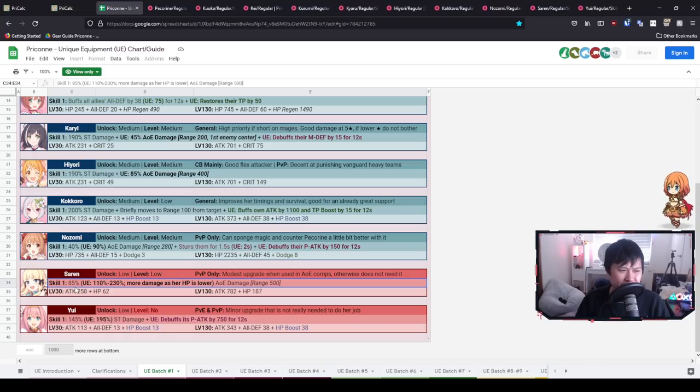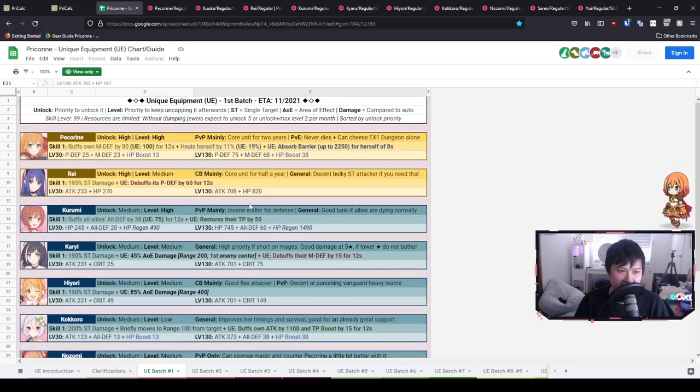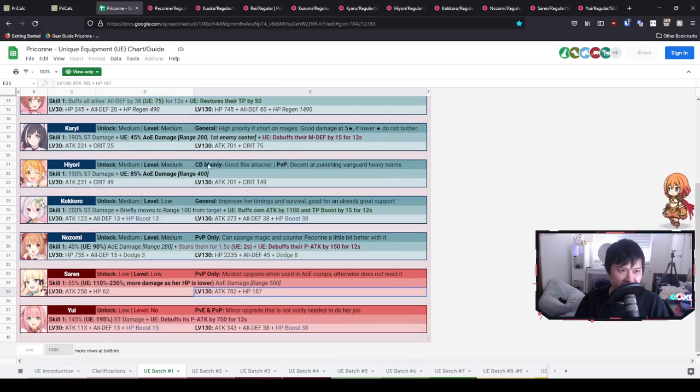If the only way to take advantage of the enmity damage is to risk her dying, I'd rather not. It is technically free damage so you should still take it, and I don't think there is actually a UE that makes your character worse. But as for her stats — 187 HP, which isn't really worth talking about, and the attack stat is the highest in this batch, but that still won't convince me to invest, because you bring Sarin for the TP boost, not the damage.